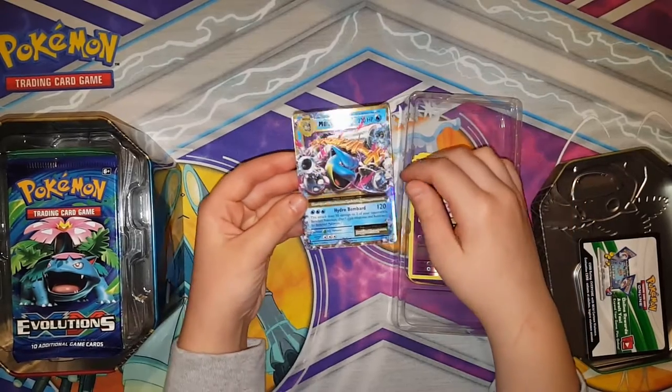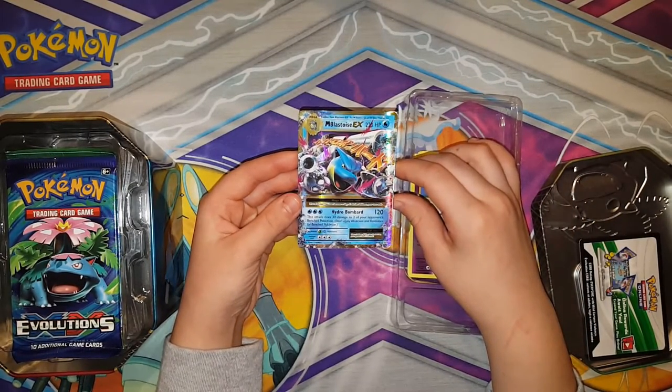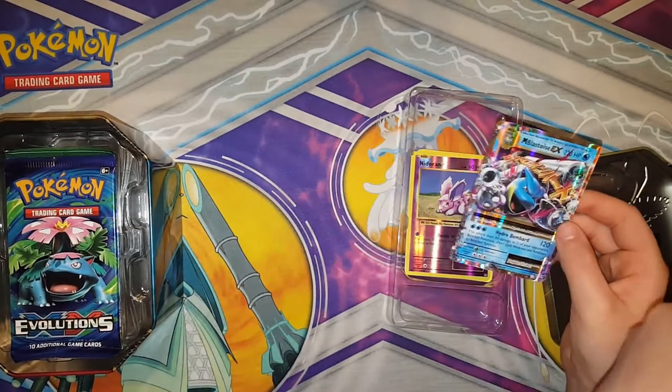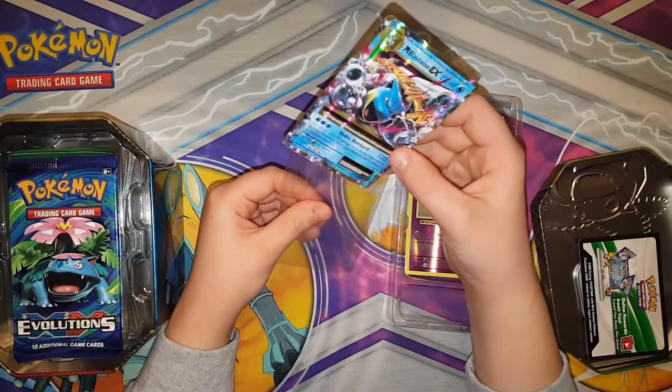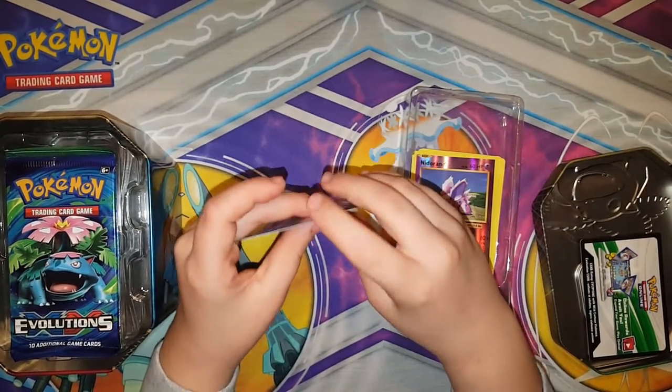Here, I'll get you a sleeve. I've never had this kind — is this a rainbow? Nope, just an EX. Oh, it's shiny like a rainbow. The hollow pattern on it makes it look like a rainbow.